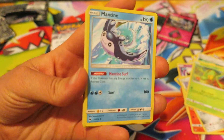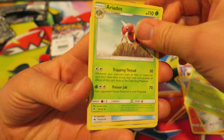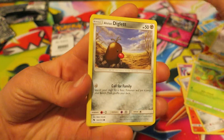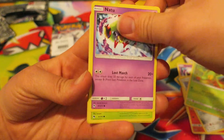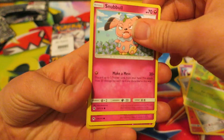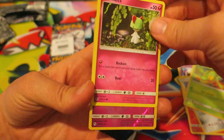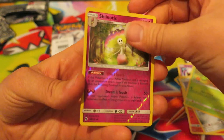We have a Steel-type Energy right there. Followed by that, we have a Manatine. We continue next with an Aerodactyl. We have a Fairy Charm. We have an Alolan Diglett. We have a Natu. We have a Chikorita. After that, we have the Fairy Pokemon Snubbull. We have a Ralts. A lot of Fairy Pokemon in these Booster Packs. We have a Reverse Holo Dragonite.